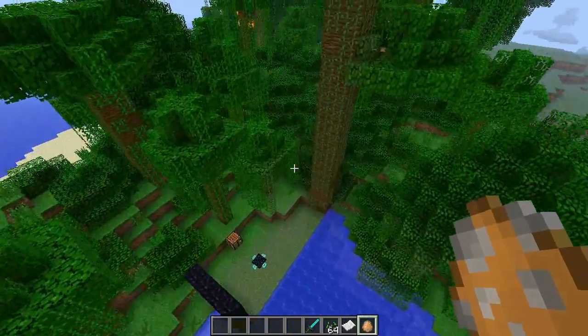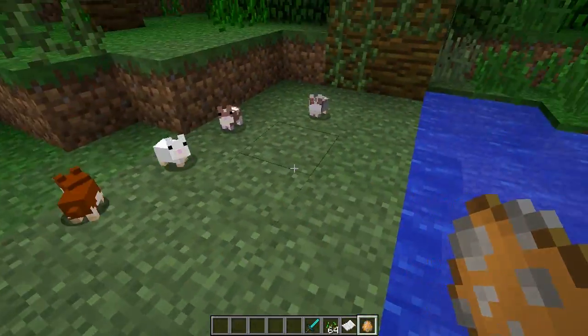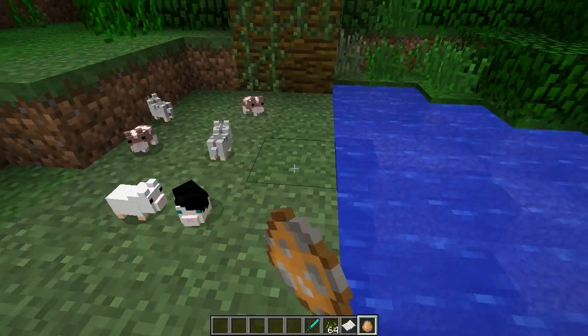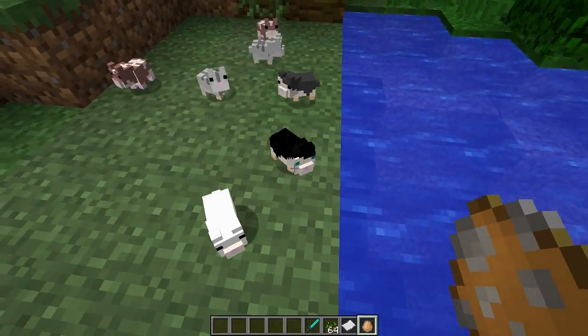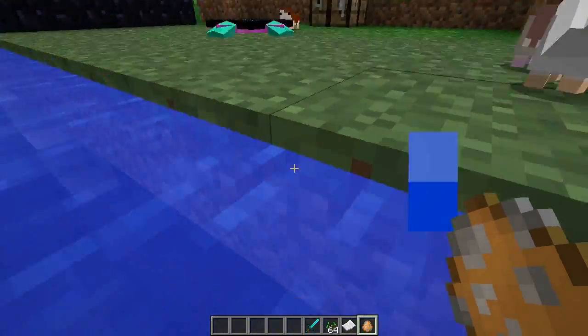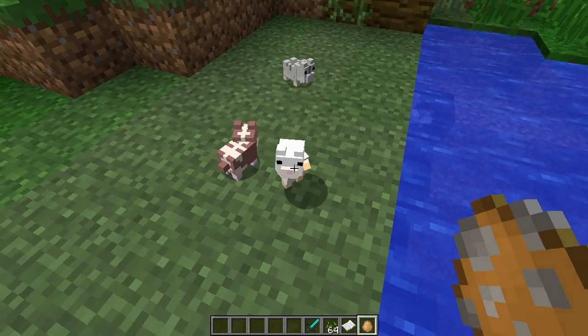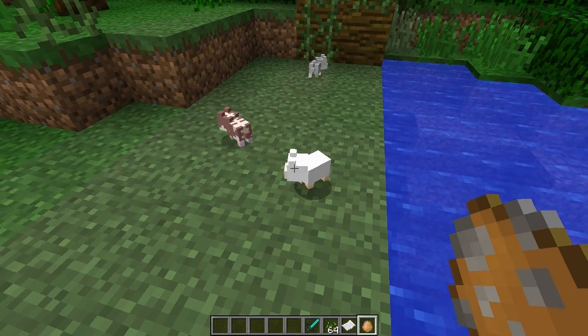It doesn't really matter if I find one naturally right now. Basically there are just different colored ones — they kind of sink into the ground when you spawn them but then they pop back up, which is funny. Look at them! That one's got little blue eyes. Oh no, don't drown hamster! Anyway, they come in different colors, they make little sounds. Oh, that guy got up on his legs — that's so cute!